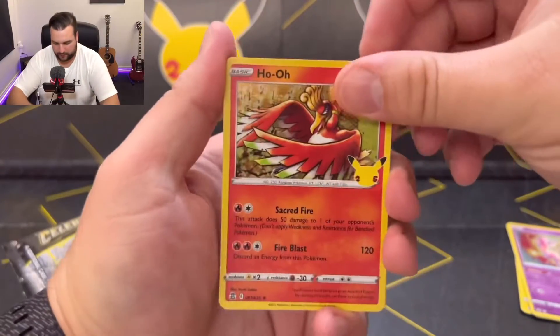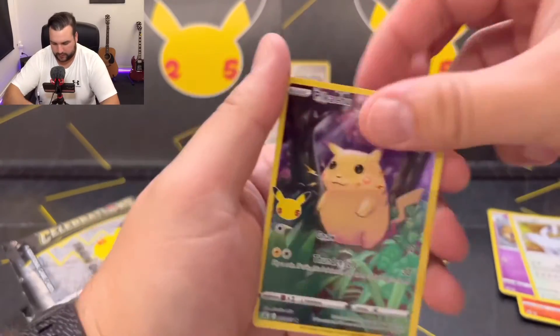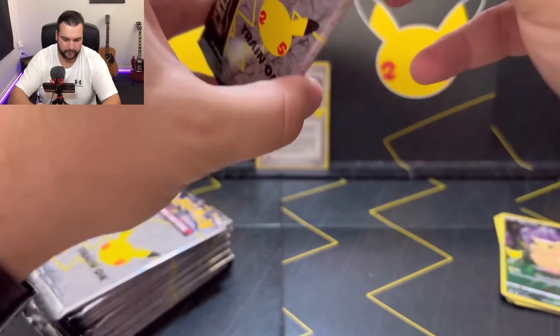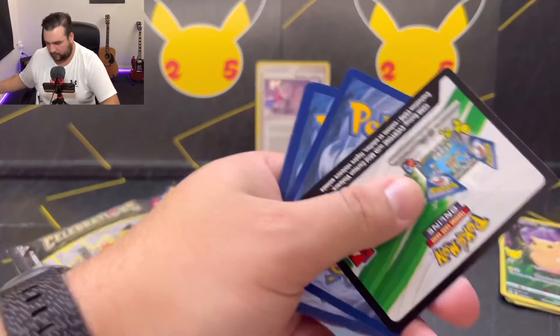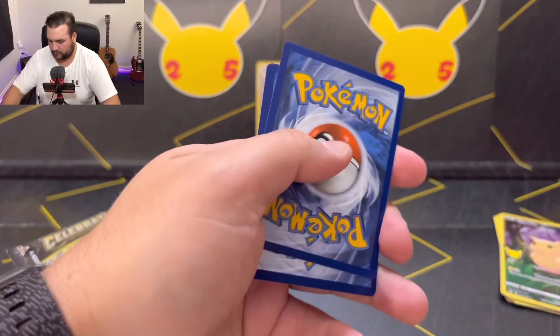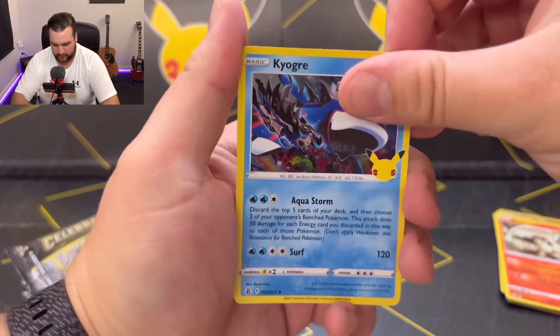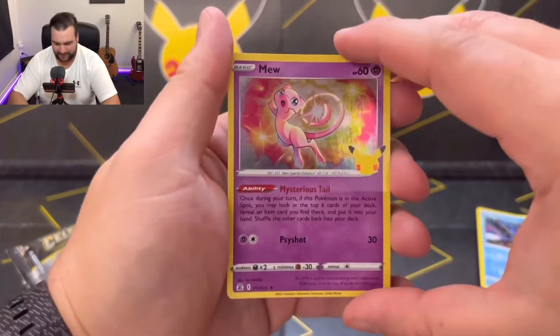We've got Ho-Oh, Cosmoem, Lugia and a Pikachu — all stuff we've already pulled. Reshiram, Kyogre, Venusaur — we've already pulled that — and a Mew.